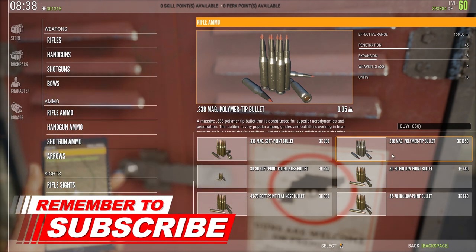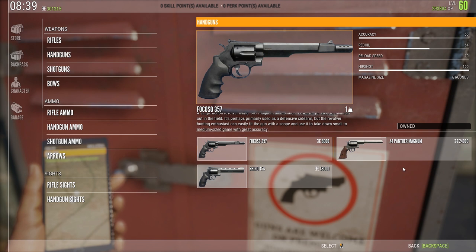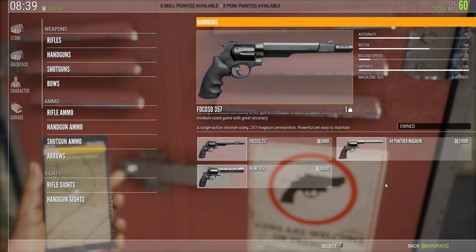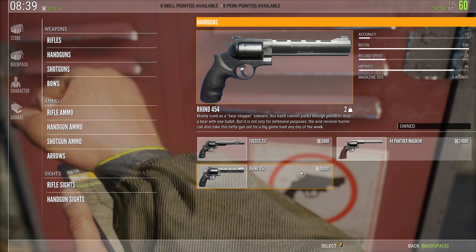Yes, I said neck and spine shots. If you didn't know that, I'm pretty sure you're not subscribed here, so go ahead and hit that subscribe button. Quickly on to the handguns — same as before, we're starting off with the biggest one, which is the Rhino 454.